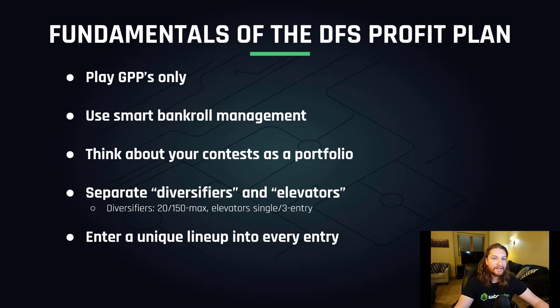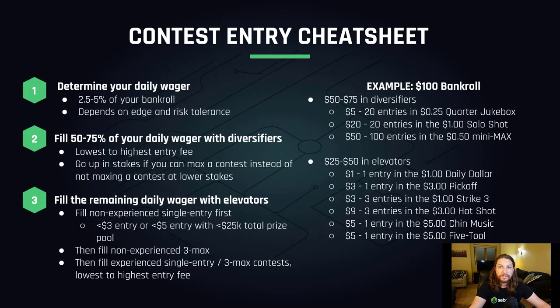Now let's dive into the process of what it actually looks like when you're entering your lineups. First, determine your daily wager — we recommend between two and a half and five percent of the bankroll you established. This will depend a little bit on your edge in the sport and your risk tolerance, but the main thing to note is not to exceed five percent. Our data shows that your risk of ruin multiplies exponentially as you exceed more than five percent on a slate.